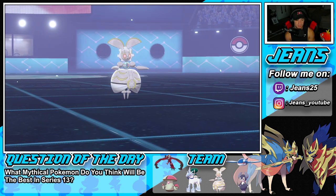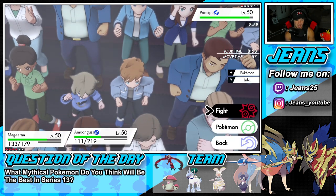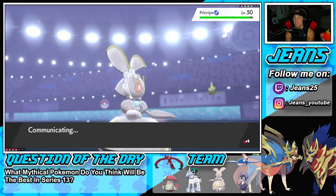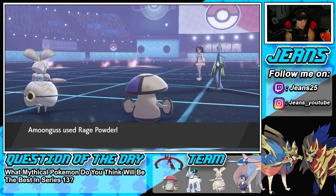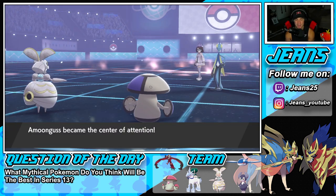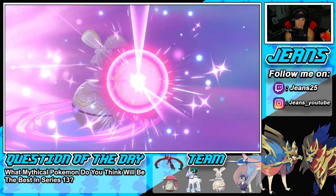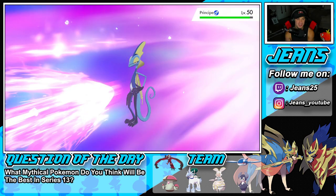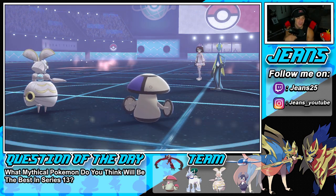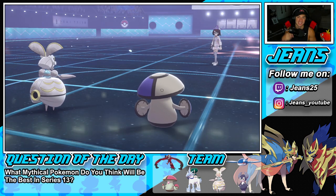Battle number one is going to be a sweep. I'm going to Fleur Cannon because I want to showcase Magearna's signature move and its cool animation. Our opponent stays in, we drop the Fleur Cannon, Rage Powder one more time, and pick up the clean sweep - four kills with Magearna. Plus three on special attack, Inteleon gets out of this lobby. That's one to zero to get the video started. Let's hop to the second battle.